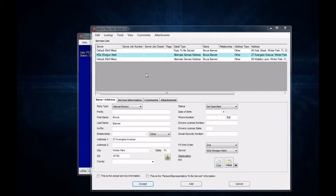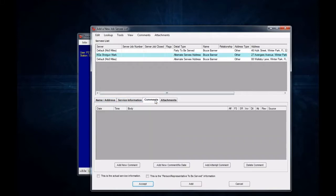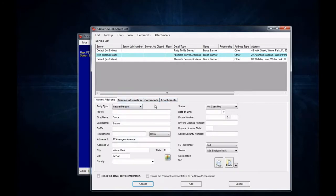Now let's look down at the actual survey details themselves. You'll notice there is an additional tab for Service Information — that's where you're going to input the date, time, and type of service information according to this specific detail. You have Comments and Attachments tabs as well, and those are specific to just this particular detail. So if the server was in their mobile app, IPST2, and they entered in comments, attachments, and the date, time, and type of service, you would see that information come through here in the survey detail — and it's the same way with the other survey details as well.